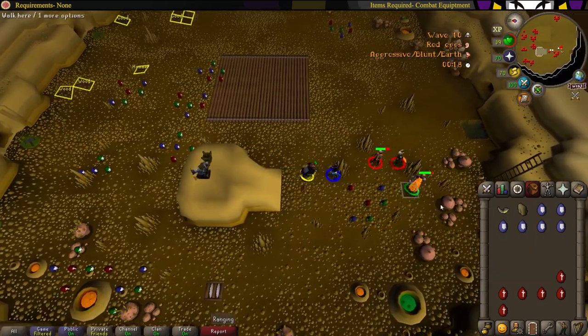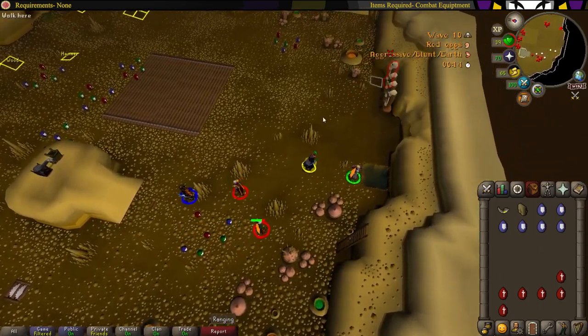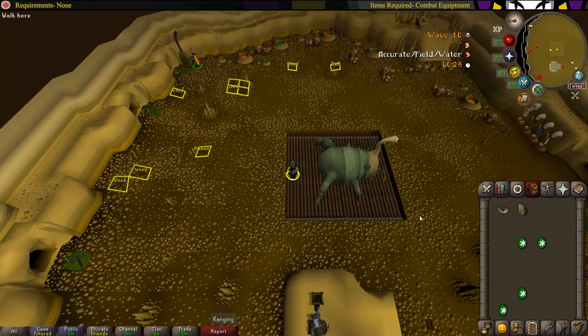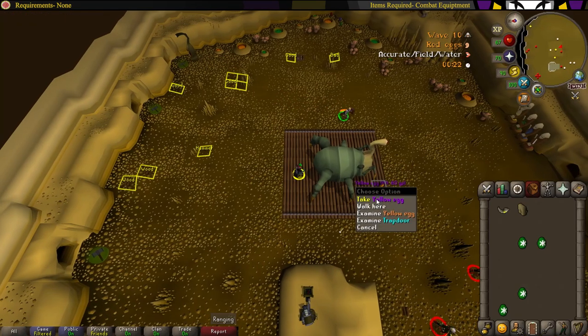If the queen is about to spawn and you have a full inventory of eggs, head over to the converters — where you get supplies for the others — and spam it until you've lost all your eggs, or you have enough inventory space so you can start collecting the yellow eggs that the queen is going to drop. Once the queen spawns, start picking up yellow eggs — just make sure you pick up three yellow eggs.